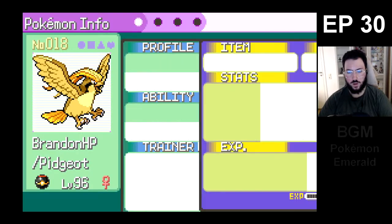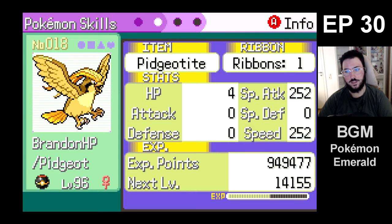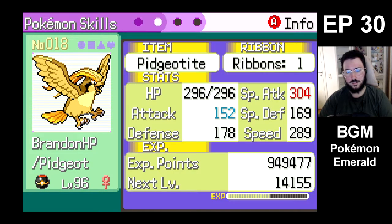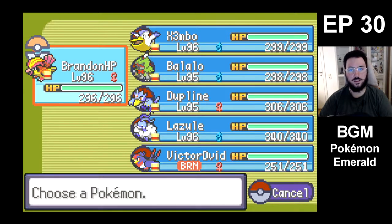Hello guys. One thing I changed — I changed Pidgeot's stats a bit. I gave it max speed, max special attack, and some HP. He was a little bit more bulkier before, but I thought, you know what, I'm gonna forego some of the bulk and go just straight damage since Brandon is pretty much our only special attacker.